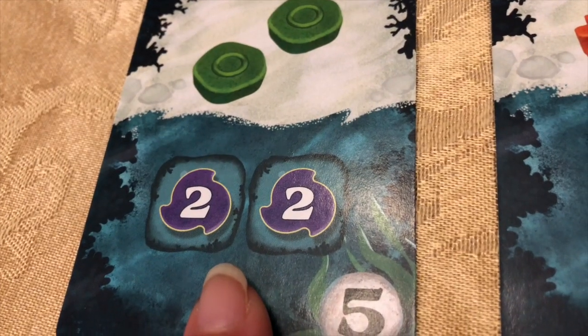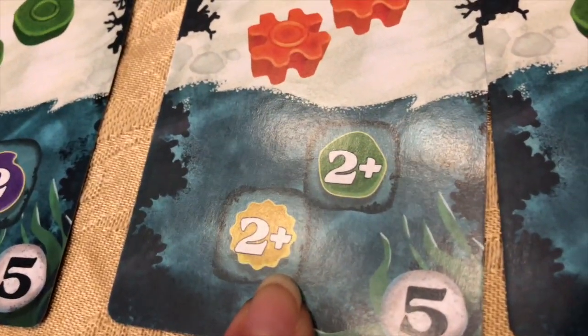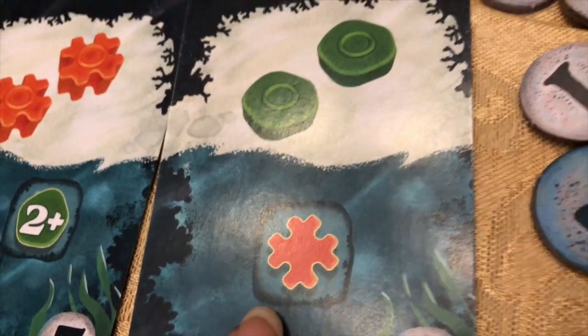A two high must be exactly two. Two plus allows two, three, or four high to score. If no number is showing in the pattern it can be any height.